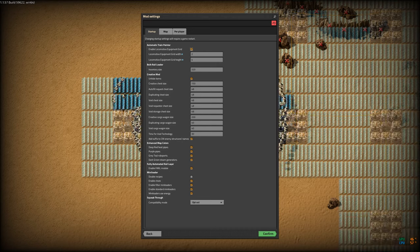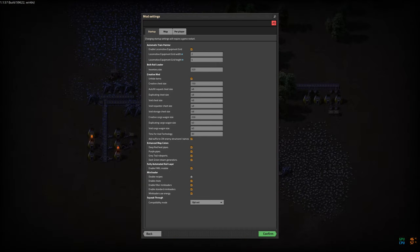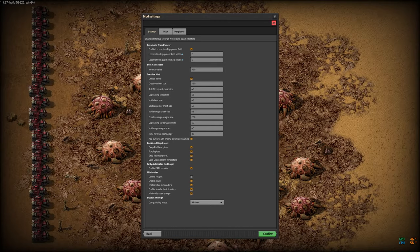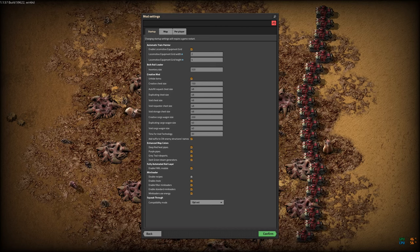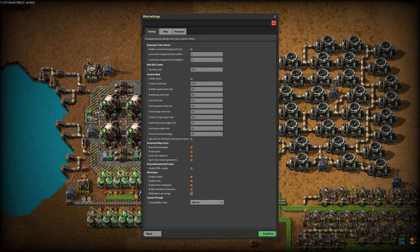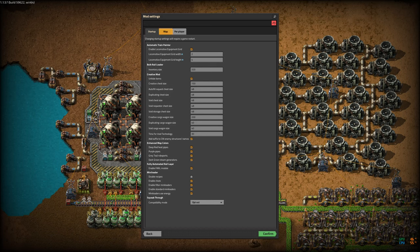Notable mod settings: in startup, the only notable setting is the Mini Loader, where I have turned on 'mini loaders use energy.' I enable chute and filter mini loaders and standard mini loaders, and they use energy. I'm using these to replace inserters, which use energy, so making these not use energy feels cheaty to me.